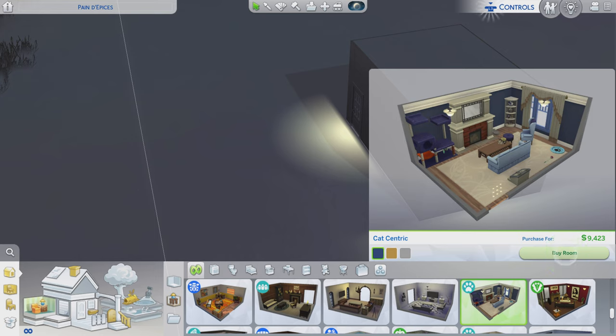This stylized room is called Cat-centric. It is for almost $9,000. We got three color variations, and it comes from the Cats and Dogs pack.